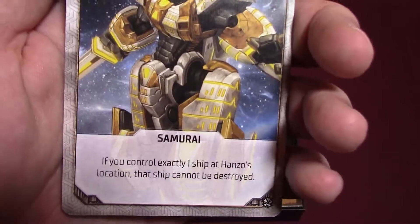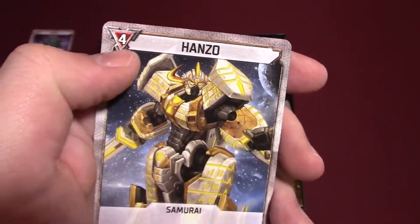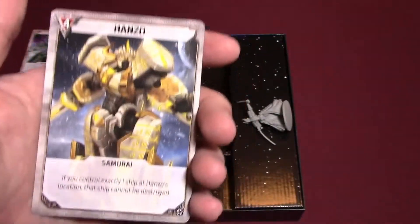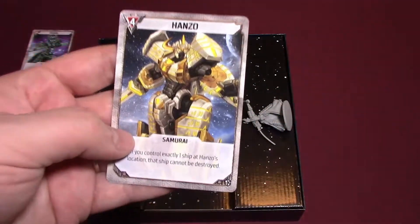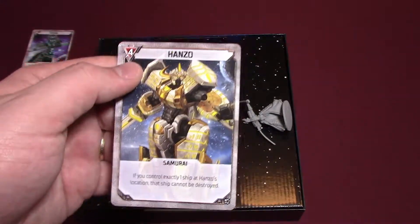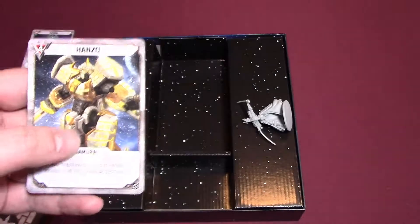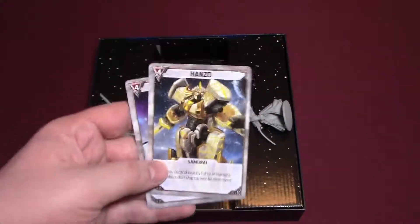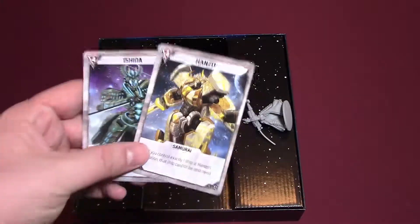And then Hanzo — big bulky gold fellow. If you control exactly one ship at Hanzo's location, that ship cannot be destroyed. He's pretty powerful. You could bring the carrier, which is power 2, all by itself — it will never die, which gives you a minimum of 6 no matter what. Or you could bring a wimpy ship, and in combination with Ishida, she can be getting you wealth and you use that to power up a lone ship with him to be really powerful. They're both really nice.